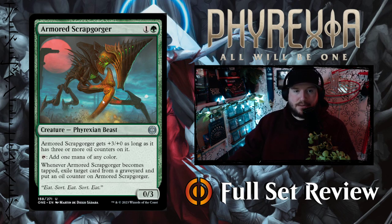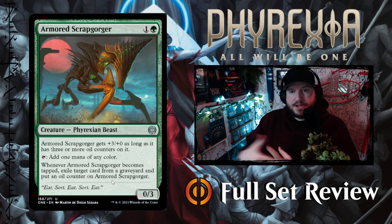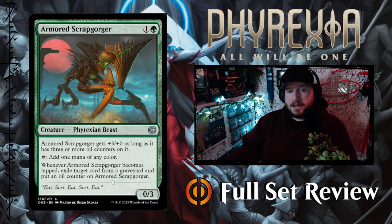Next up we've got Armored Scrapgorger — one and a green for a 0-3 Phyrexian Beast. Scrapgorger gets +3/+0 as long as it has 3 or more oil counters on it, and you get to tap it to add 1 mana of any color. When Scrapgorger becomes tapped, exile target card from a graveyard and put an oil counter on it. So this is like an Elvish Mystic plus an Ooze. You need to get 3 oil counters on it to make it a 3-3 that still taps for 1 mana of any color. I really like this card — it's pretty powerful.